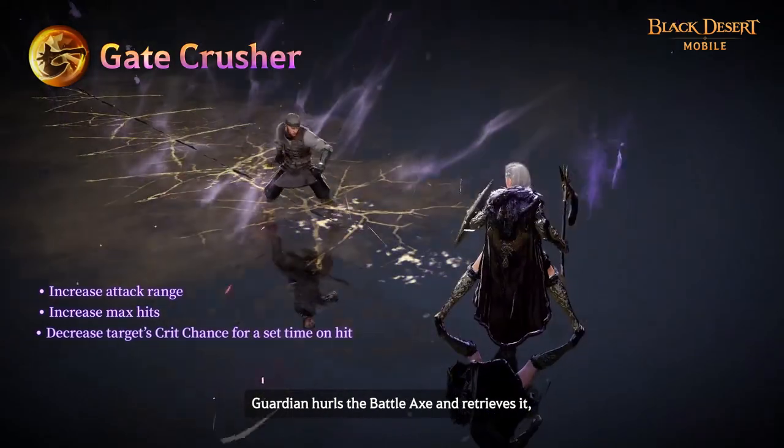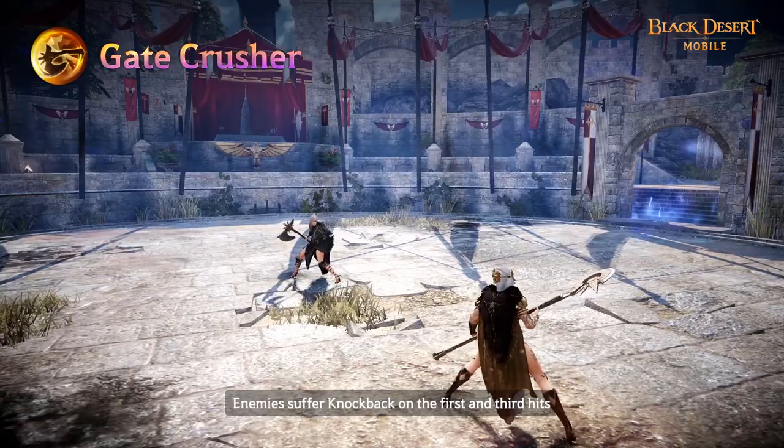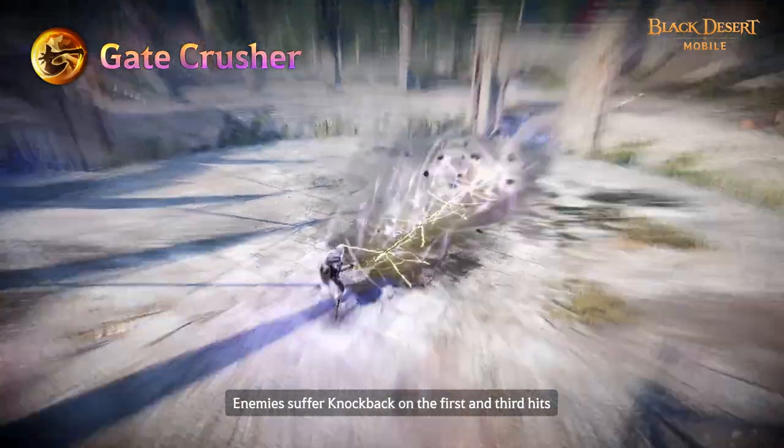Guardian hurls the battleaxe and retrieves it, eviscerating enemies in its path. Enemies suffer knockback on the first and third hits.